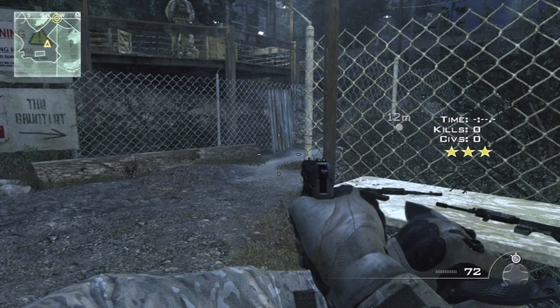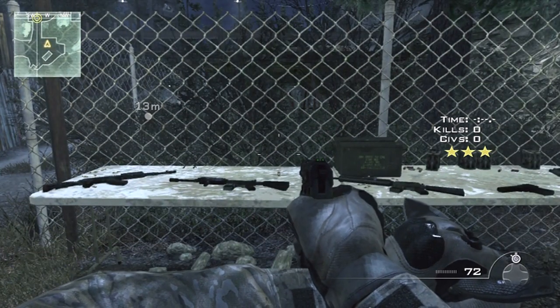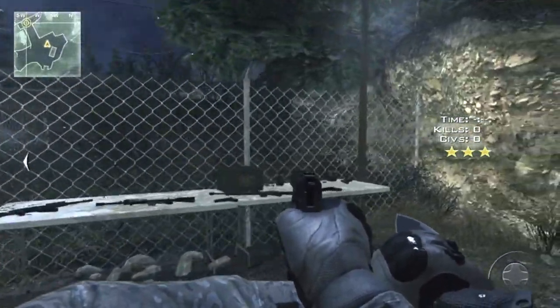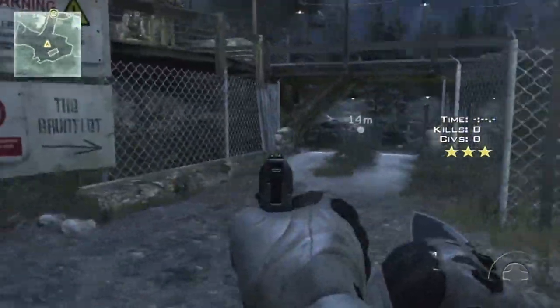Hey, it's Z-Lux here, and I'm going to be showing you how to improve your aiming in Modern Warfare 3. To improve your aiming, sensitivity is the biggest key. You need to pick a sensitivity that is high enough so you can turn around and aim at your enemies, or turn your screen fast enough to shoot them.